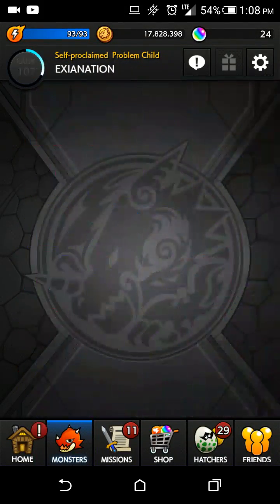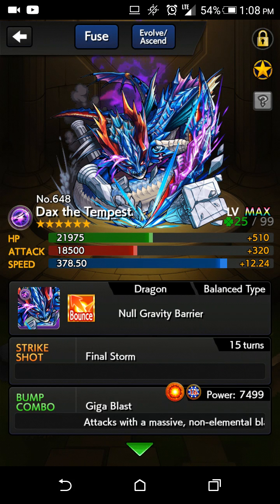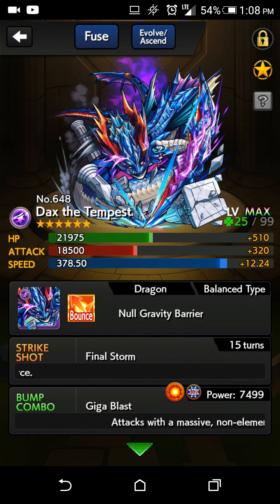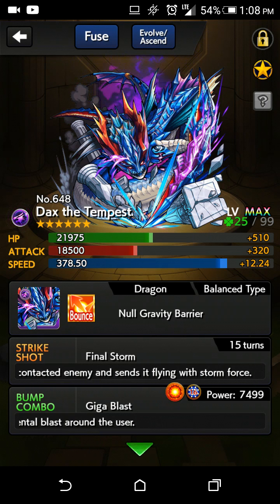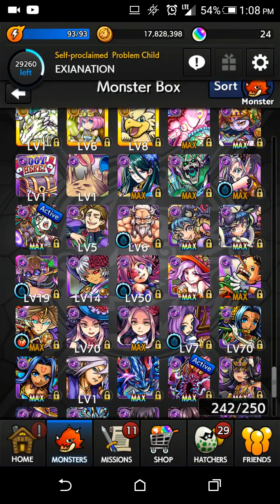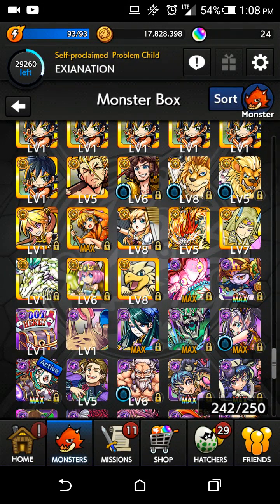Here's his ascended form, which people really don't like. He's a dragon balance type, no gravity barrier and bounce, and his strike shot — the problem with it is I've only done like 400k max, and that's not much. His bump combos — he's just got that extra spread shot, which is okay for sparking clearing. I did use this one for quite some time but I eventually got Ghoulie, and then I maxed out my Dax so I've just started using Dax because I had him maxed out.